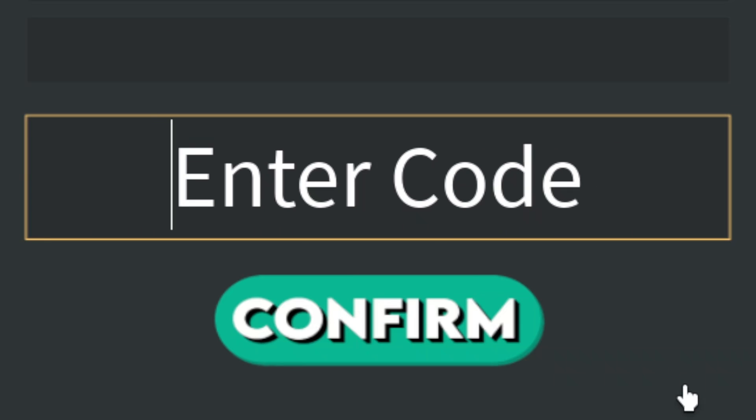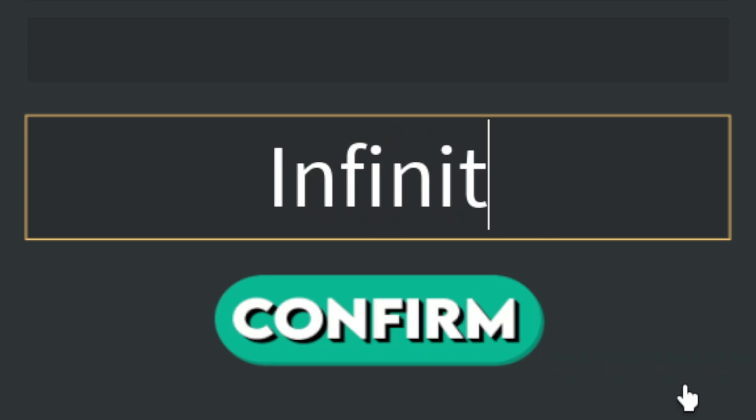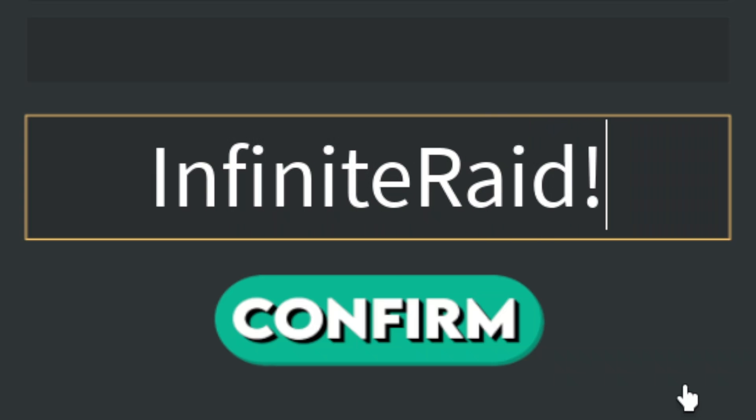The next code is INFINITEaAID! — capital I, lowercase n-f-i-n-i-t-e, lowercase a, capital A-I-D, exclamation mark — 'Infinite Raid.' Go ahead and redeem this code for 50,000 cash.